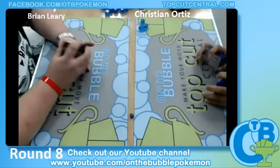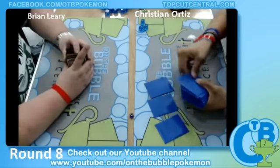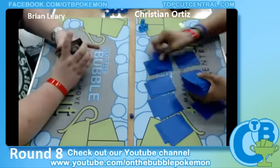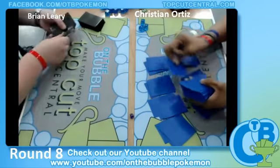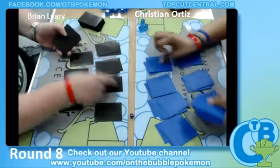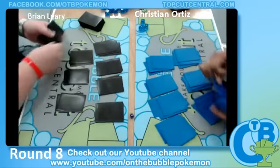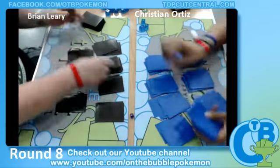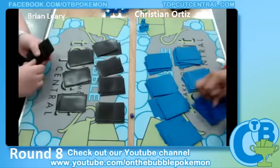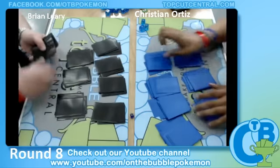Once Brian knocked out that Mewtwo it looked like the trade-off was going to go in his favor, but Christian just slammed down that Silver Mirror, and that's all he needed to take Game 1. I wonder how many Silver Mirrors he runs, because this might be really scary for Brian, as Weavile is his main attacker. Kick of Righteousness for 10 just won't do it.